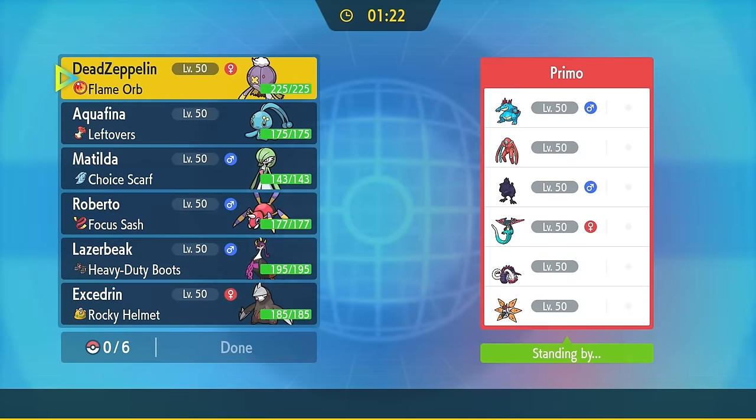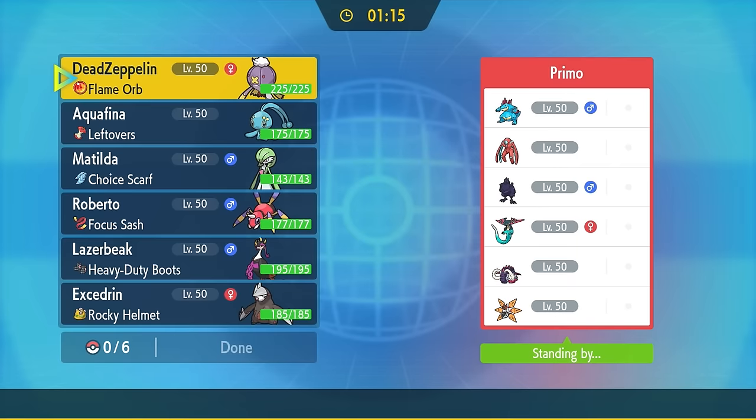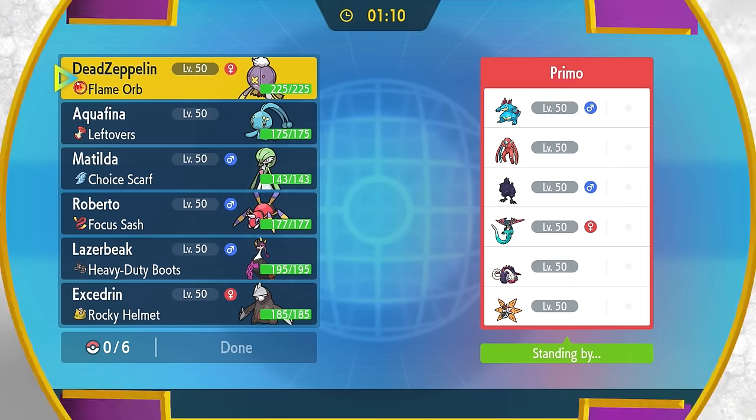Alright, plain and simple, sometimes you just gotta go lighting balloons on fire. Flare Boost Drifblim is not the most popular strategy, but that is exactly what we're all about over here. If you're into that kind of thing as well, make sure you hit that subscribe button, and if you don't, Drifblim will steal your firstborn child on a Friday morning. Without any further ado, let's go ahead and get into it.